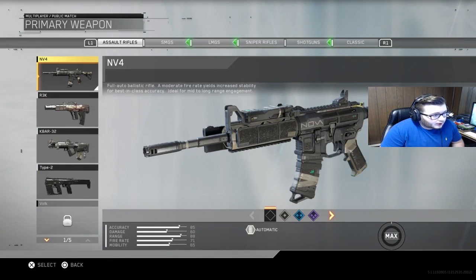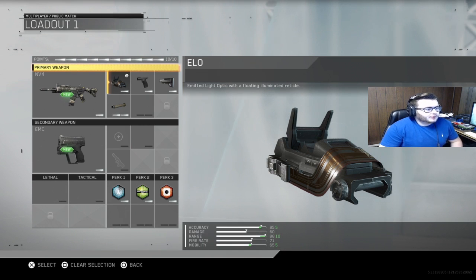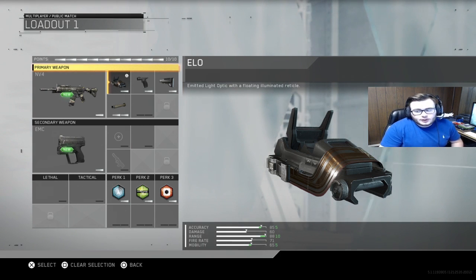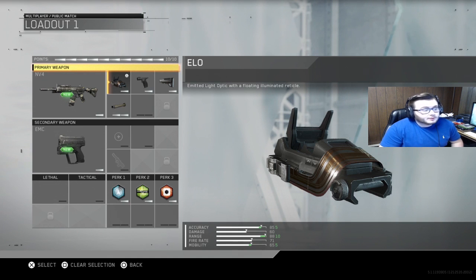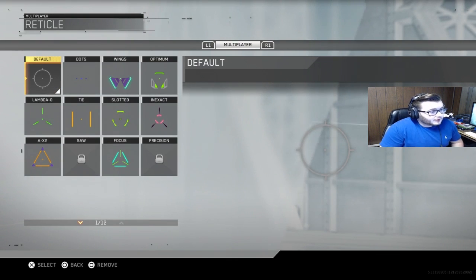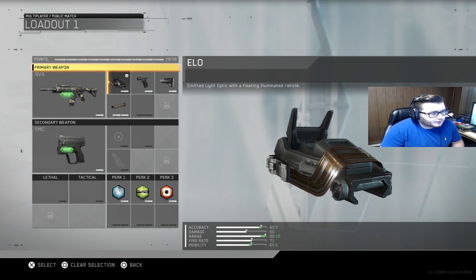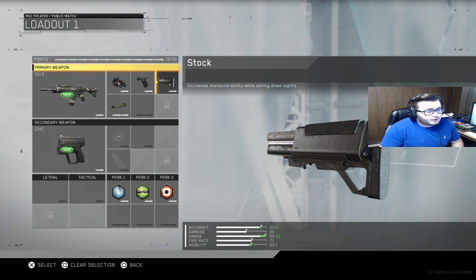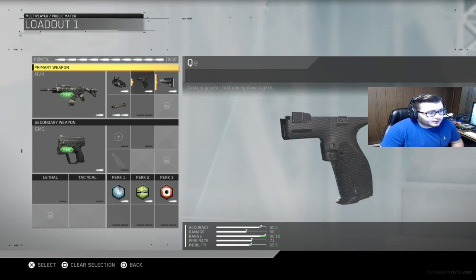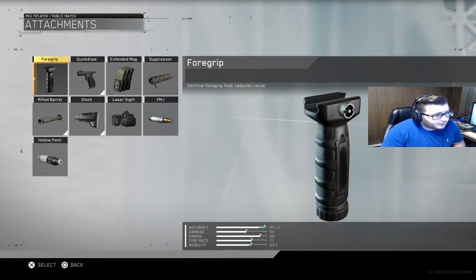I've tried just about every gun. I'm a big fan of the NV4 — I feel like it's the most versatile assault rifle. I really like the ELO sight. When I first tried the red dot I didn't like it at all, but after getting used to the game and trying more attachments, the red dot isn't as bad as I initially thought. I do favor the ELO — I think it's slightly better. Quick draw is essential on any gun. Stock is big for ARs.